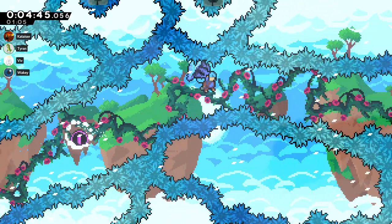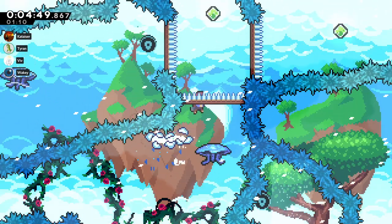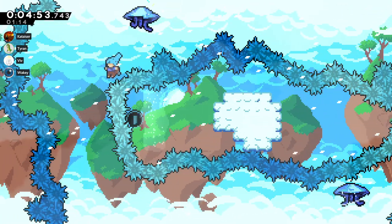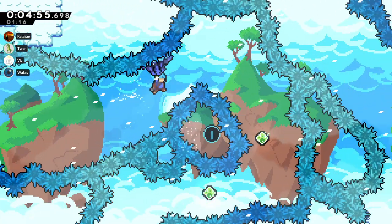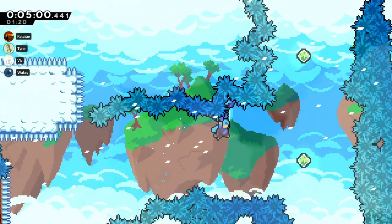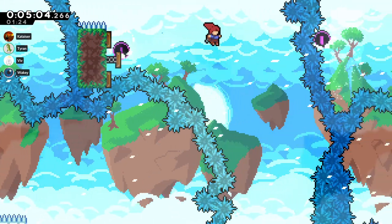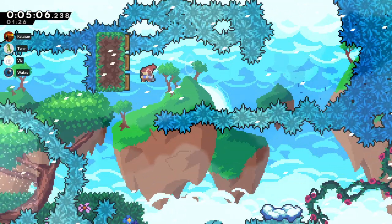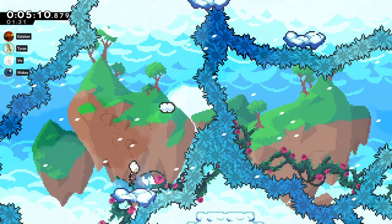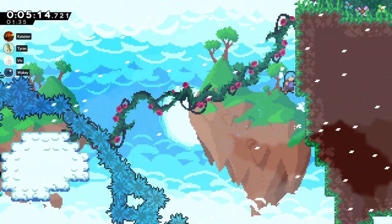That's just a bunch of screen transition abuse — shoutouts to Fire Thief for that one. A lot of this map is just due to the fact that the screen transitions are really large. You can oftentimes enter the screens from underneath where the platforms are, which means it's oftentimes a lot faster to just enter the next room and then death warp up than to actually do the room.